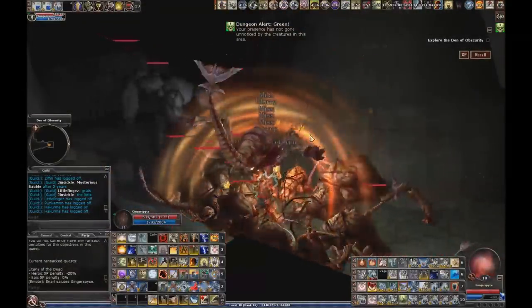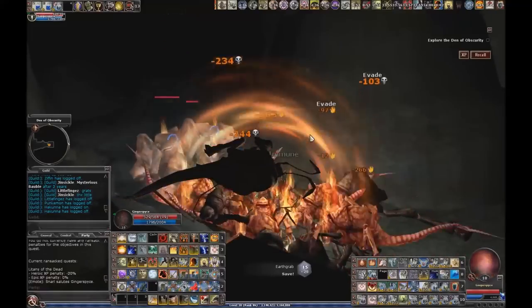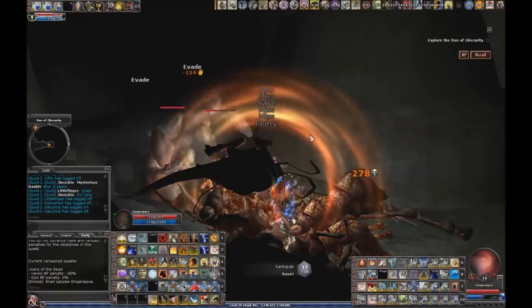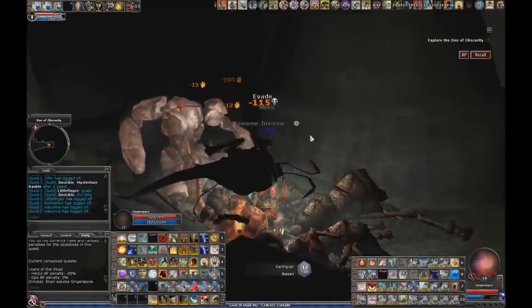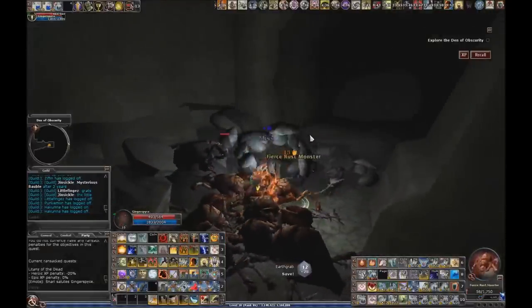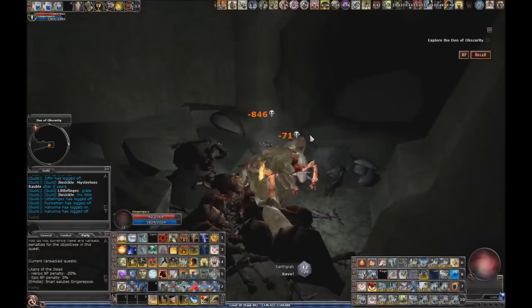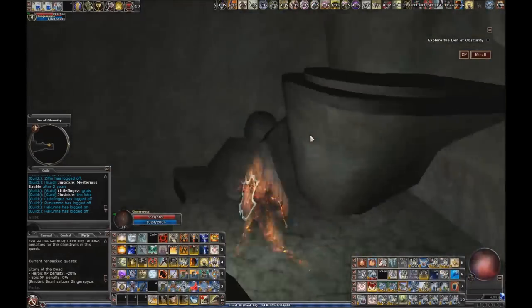Here we're just going to stand here and let everybody burn up in our aura of awesomeness. If you ever want to melee the rust monsters here, I do recommend getting into wolf form — your weapons won't take any damage while you're in wolf form.